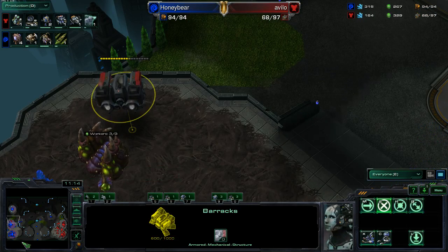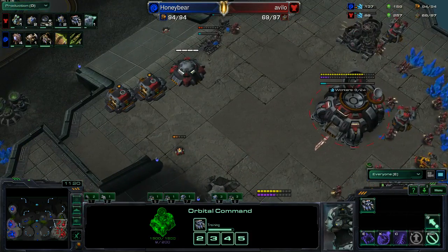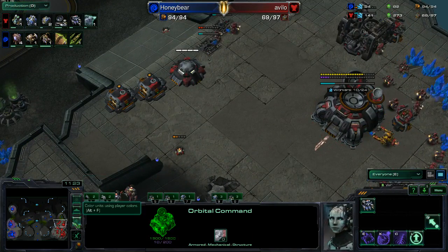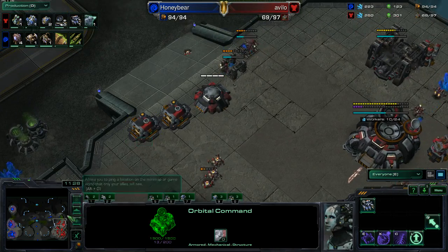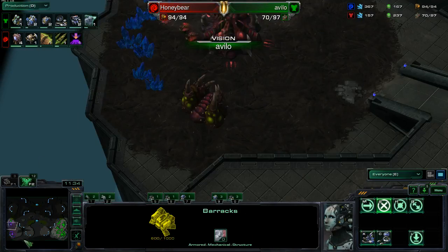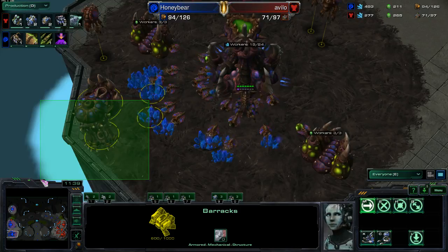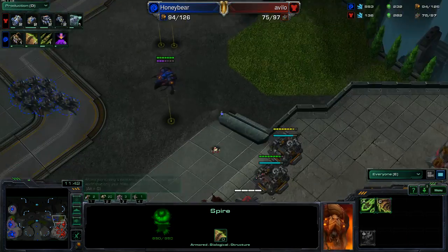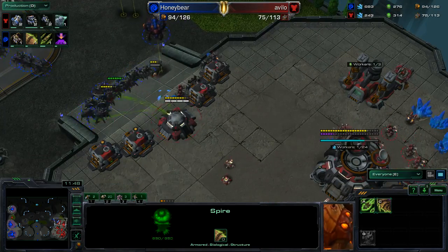If I were him, I would have tried to — you know how QXC was hiding Marines against A-Bomb earlier on the side, then waiting for A-Bomb to move out? If I were Avilo, I would have kind of tried to do that with Banshees. His Barracks just missed the Spire — just missed going behind the Mineral Line. So that's why he wasn't aware of it. Quite unfortunate for him.